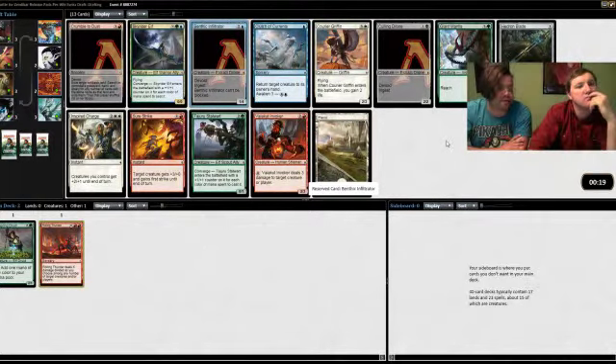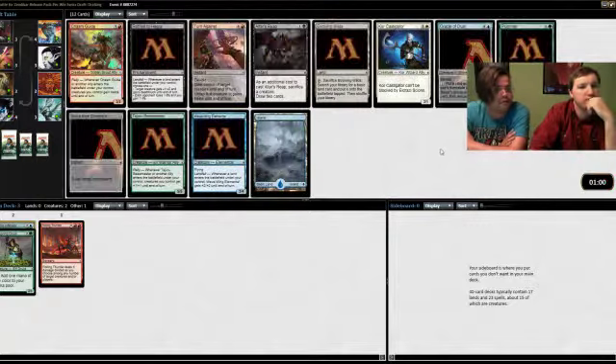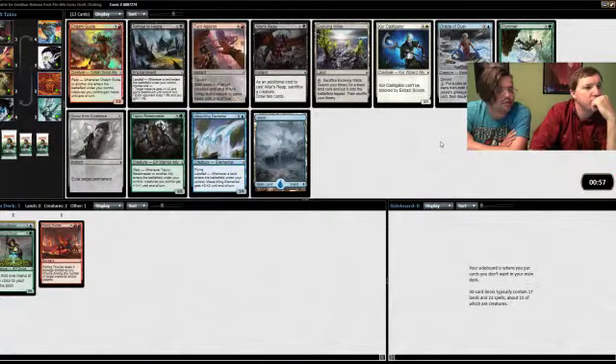The Mantis is pretty good. The other cards I'd consider are the Stalwart and the Mantis. The Stalwart's fine to pick up if your base is green. Or the Invoker — I think those are all fine. Surestrike's not bad either. I just think taking the Benthic Infiltrator is good because I think that card's a little bit better. We could also go with either of the green cards.